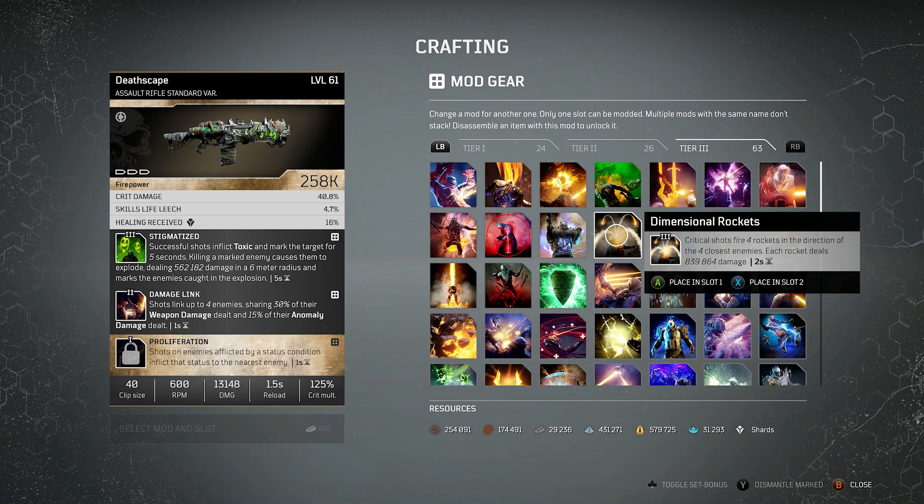Jumping over to Dimensional Rockets. From what I've seen so far, I believe this is probably in the top one or two slots for highest damage. Whenever I've been using it and testing it, it's come very very high compared to all the other mods and does a ridiculous amount of damage, mainly because of its cooldown only being two seconds. Critical shots fire four rockets in the direction of the four closest enemies, and each rocket deals 839,864 damage. The damage is high, the cooldown is low — great for a boss, great for any time there's a lot of enemies close to each other. If you get this in a free slot it can make that weapon an absolute god roll.